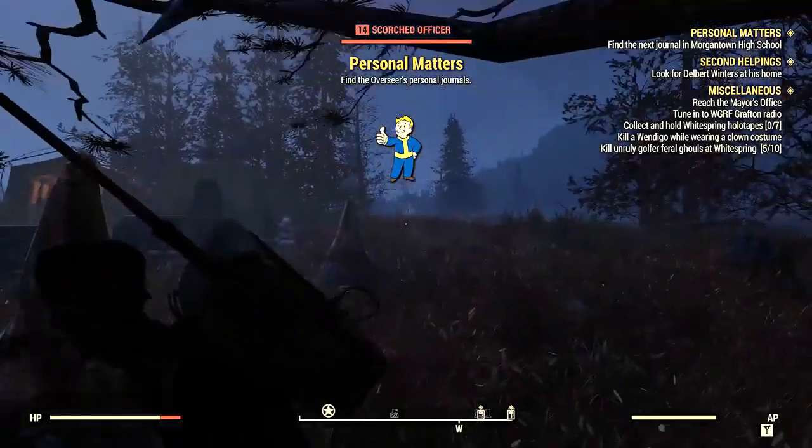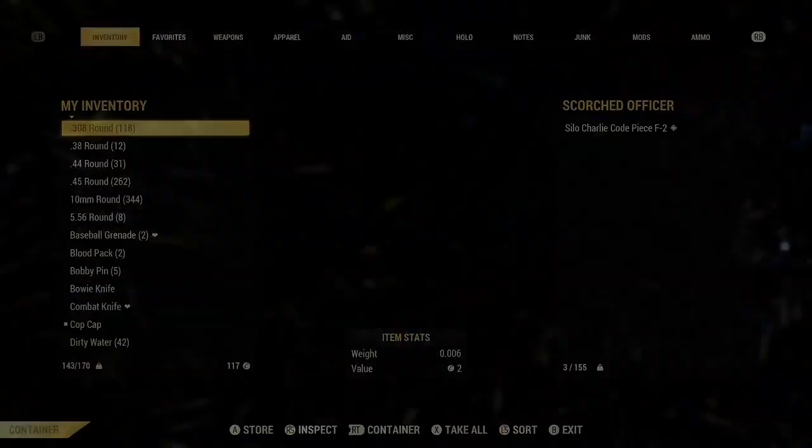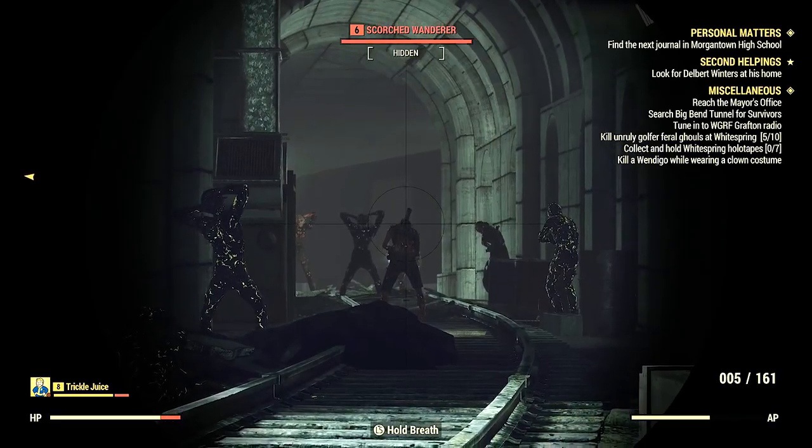Here's a scorched officer — you can find those new codes on these guys. They're all around this spot. I don't know exactly why that is, but I have my suspicions.